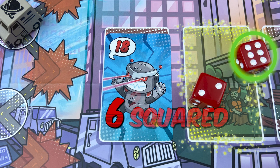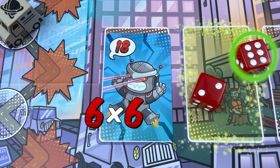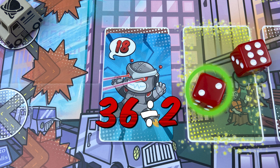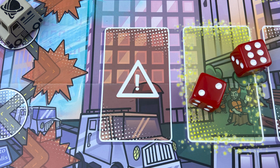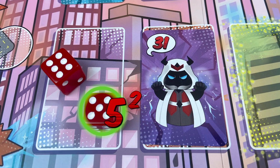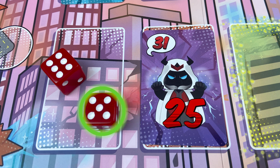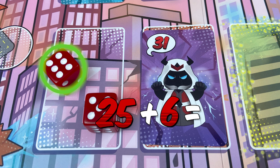6 squared is 6 to the power of 2: 6 times 6 is 36. 36 divided by 2 is 18. 5 squared is 5 to the power of 2: 5 times 5 is 25. 25 plus 6 is 31.